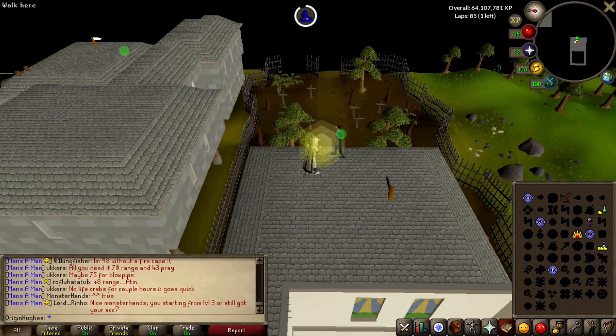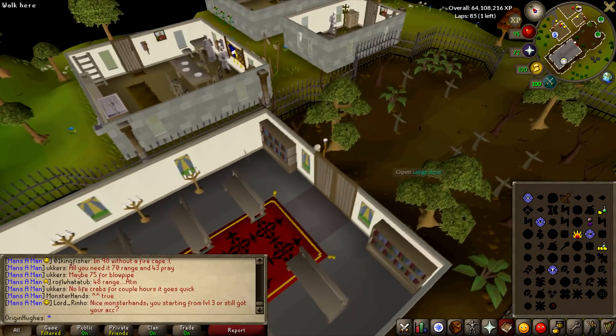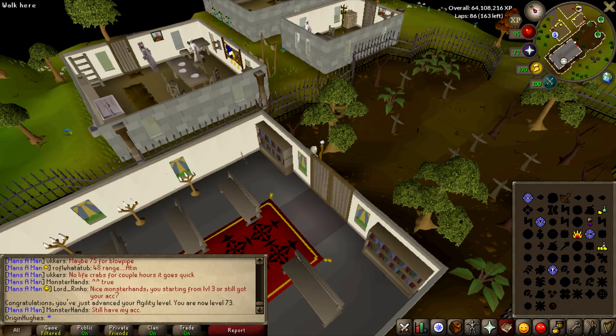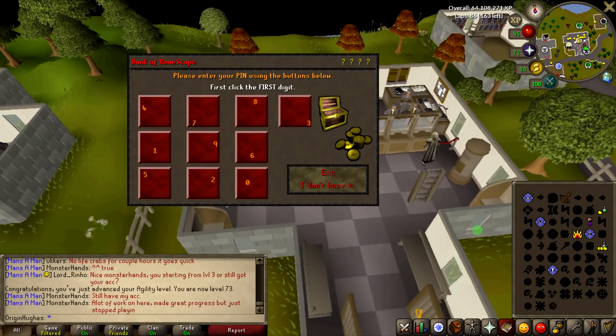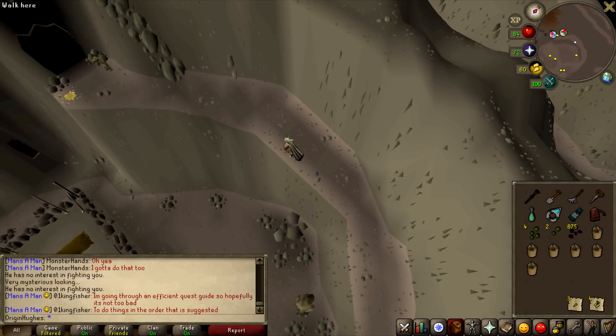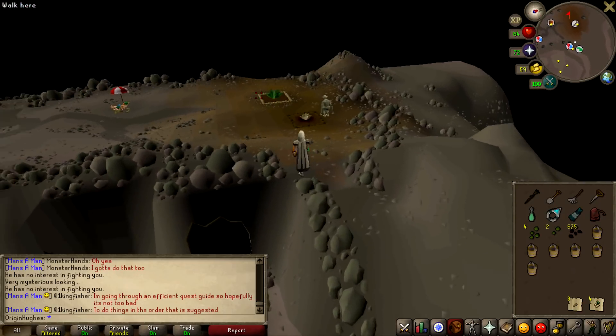Hello guys and welcome to episode 41 of my new account from scratch. As you can tell I'm still a little bit ill unfortunately, but getting down here should get me to level 73 agility. I'm going to do a farming run because I've always wanted to get up that shortcut at the stronghold. After the farm run I might go and do some chaos elemental — that's my current slayer task. Just climbing up these rocks here, 73 agility you need for it and it saves so much time on farming runs.